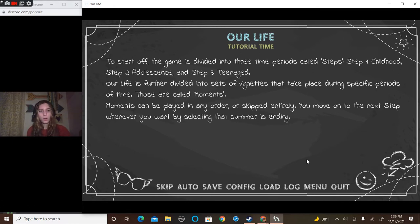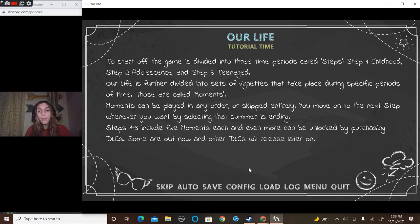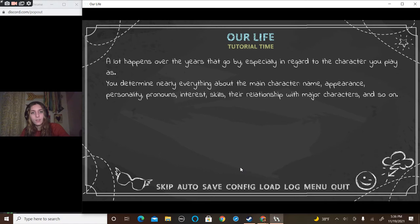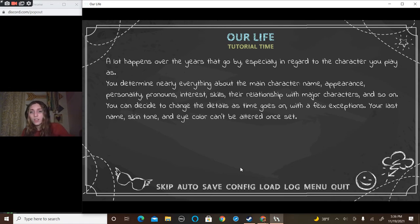You move on to the next step whenever you want by selecting that summer is ending. Steps one through three include five moments each, and even more can be unlocked by purchasing DLCs. Some are out now and other DLCs will be released later on. A lot happens over the years — especially in regard to the character you play as. You determine nearly everything about the main character: name, appearance, personality, pronouns, interests, skills, and relationship with major characters.